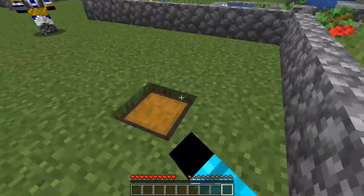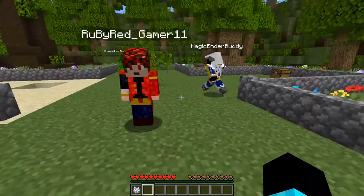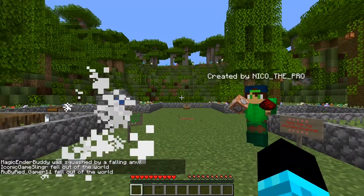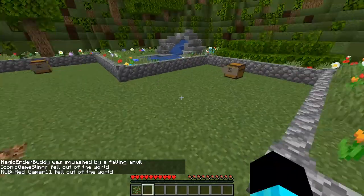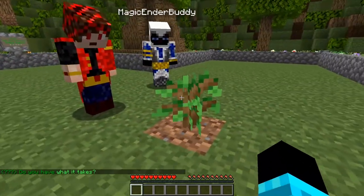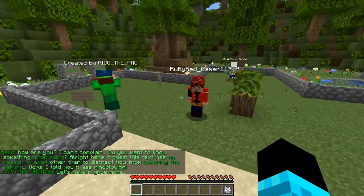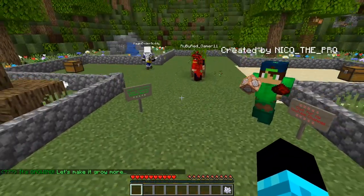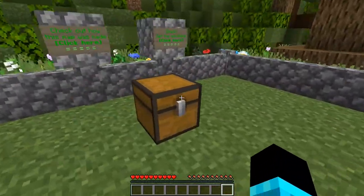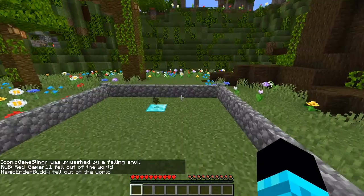What happens if we throw it at the chest? You see how it keeps going into the ground? Maybe we can wait — it disappeared. I tried to open it. Wait, there's one here, should I open it? Oh no — rip. We started again. Where did that come from? Unless we have to open it — never mind, it'll get us no matter what.